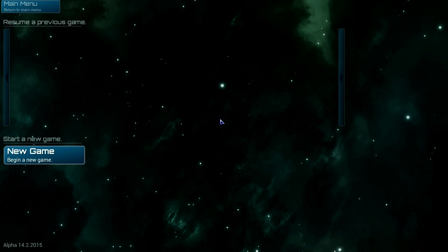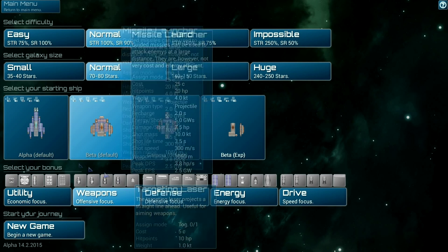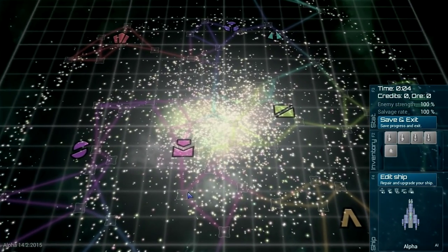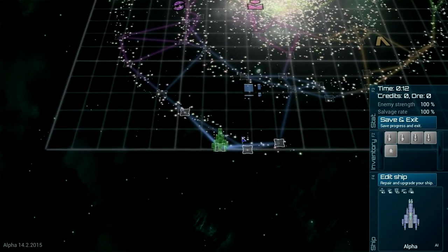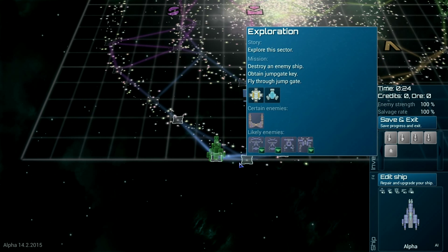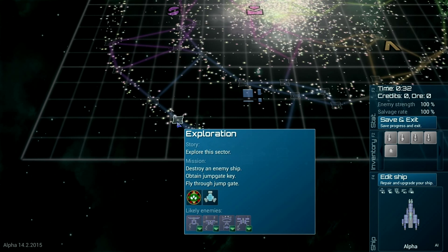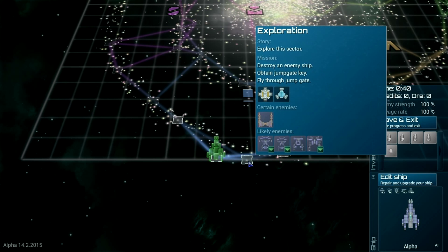Oh wow, that was bad. We have to type it all again. And if this doesn't work, I'll probably try and figure out how the hell to make it work next time and just leave it for now. Salvage rate is 100%, apparently. We're down in this corner here. I'm assuming we're trying to make our way to the center of the galaxy. Certain enemies look like a small fighter. We're to destroy an enemy ship, obtain the jump key, and fly through the gate. They're all just to explore the sector.